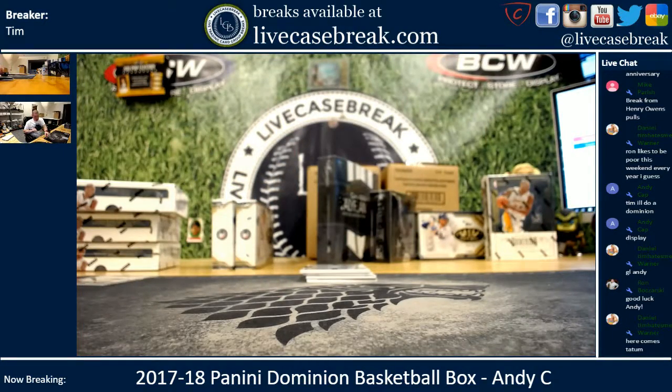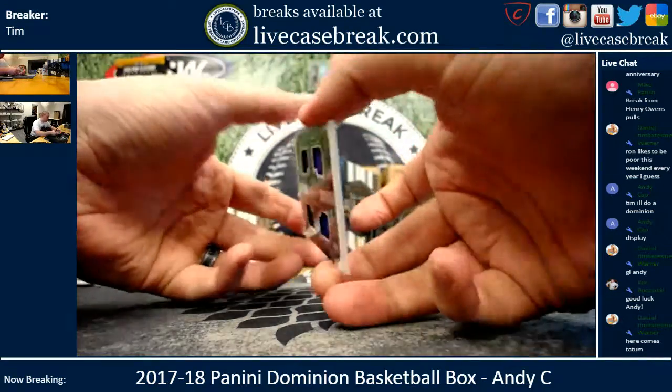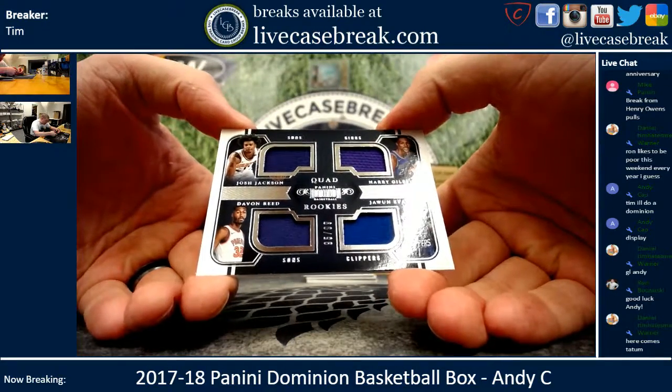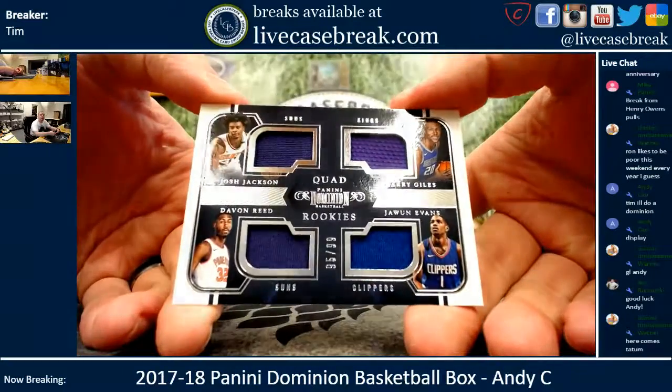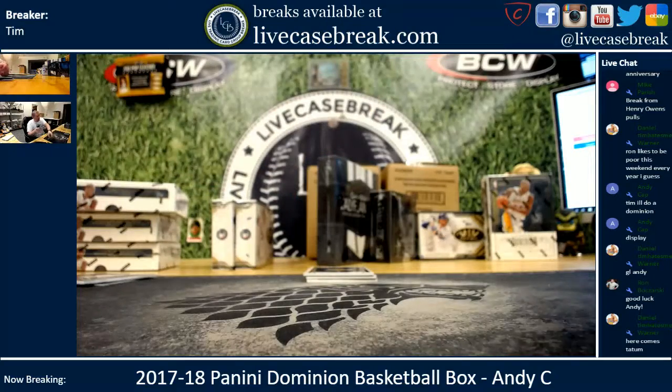Just like that I run out of fat sleeves. The quad is a multi-team card — we got Josh Jackson and Davon Reed for the Suns, Harry Giles for the Kings, and Juwan Evans for the Clippers, out of 99 quad rookies. Basically all the rookies that worked great this year.